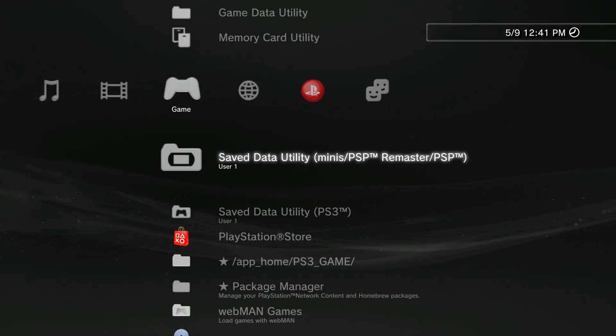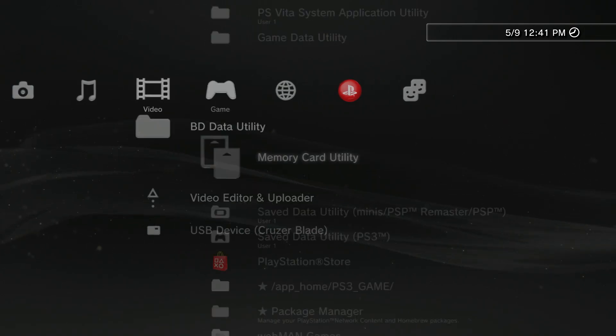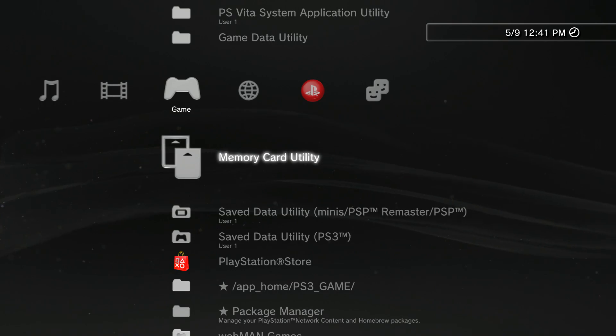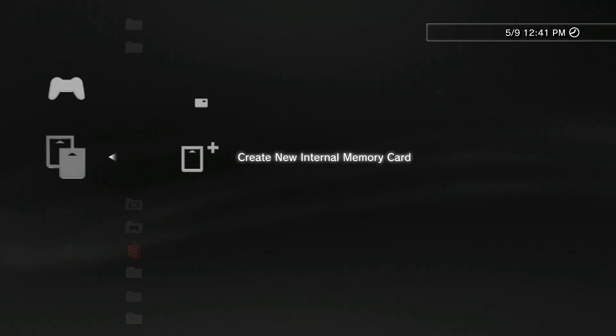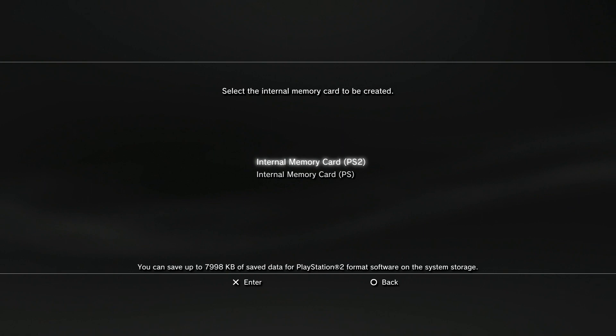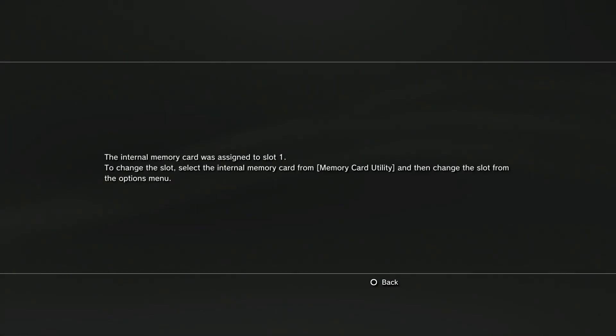Back on your PlayStation 3, sign into your user. First, go all the way to the Games column in the XMB, scroll down to Memory Card Utility, and hit X. We need to create a new internal virtual memory card. Select the first option — Internal Memory Card for PlayStation 2 — then hit Edit. You can name it whatever you like, or just keep the default name.